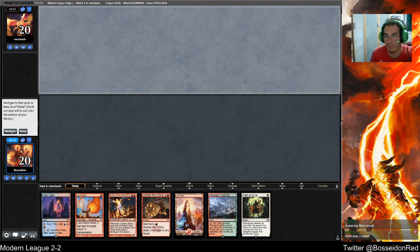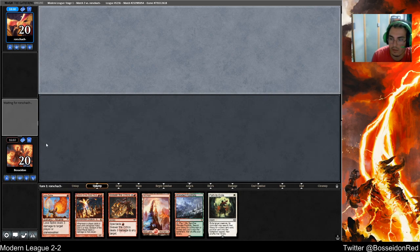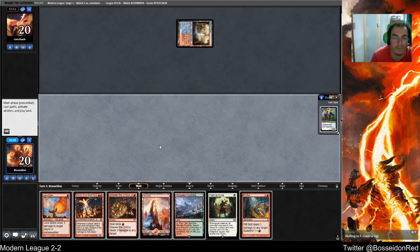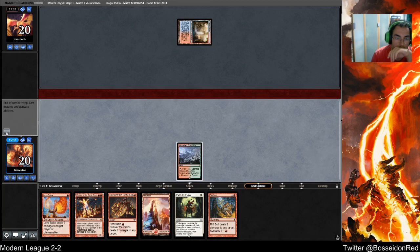This is my first round. I was your first round — okay, makes sense. Foothills into Path on their turn 1 threat is bad. Playing Eidolon... I'm going to keep but I'm not happy. I want that to be known — I'm not happy about this keep. My opponent has a turn 2 Stormwing? We got him — we absolutely got him.